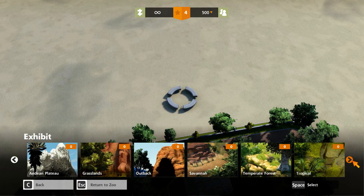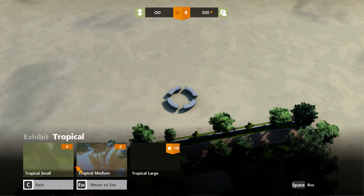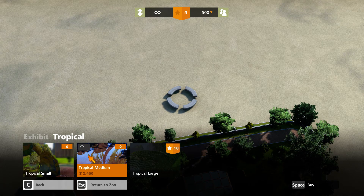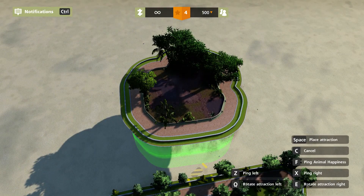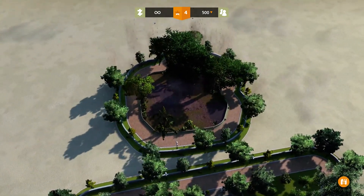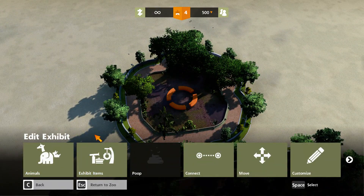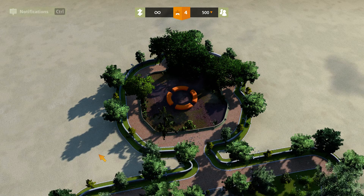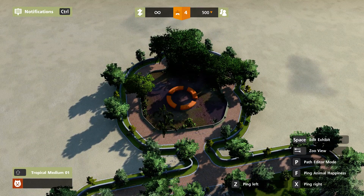See how many options there are. I will show you tropical because this is where the tiger lives. Select tropical medium, put it in a place, and connect it to the main center.